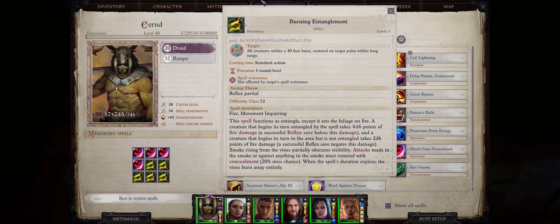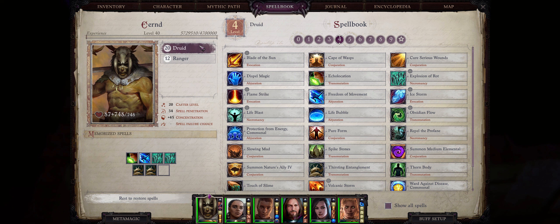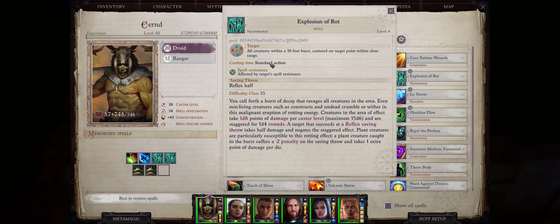It's just that Arcane casters don't get access to this spell — only nature ones. For level 4 we have two new spells. One of them is actually Druid exclusive: Explosion of Rot. It has a 10-foot burst surrounding the target you choose, it's Necromancy, and deals 1d6 points of damage per caster level for a maximum of 15d6 against all targets. It'll even attempt to stagger them — if they succeed at a Reflex saving throw they take half damage and will not be staggered. Its saving grace is that it hits almost anything in the game, even Undead and Constructs, and has even stronger effects against plant creatures — though you can probably count on one hand the number of plant enemies in Wrath of the Righteous. It's fine but nothing special.